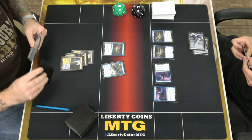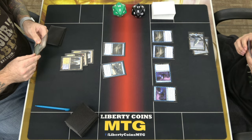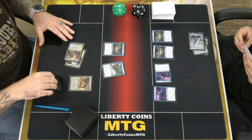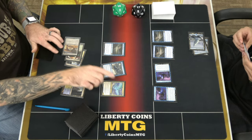Oof. Take 3. I have one green so that's fine. Play this on white. And that's it — we'll play a land and pass.